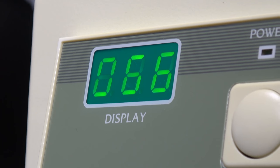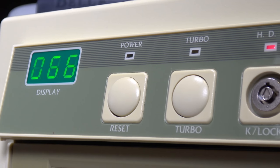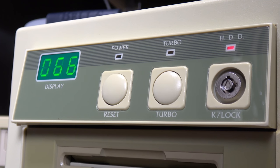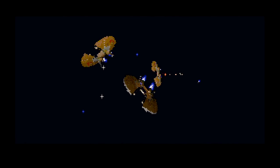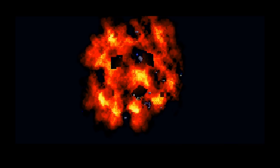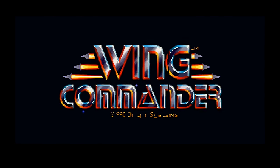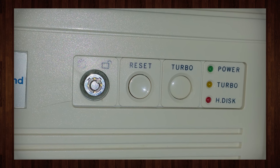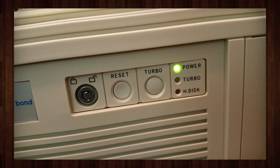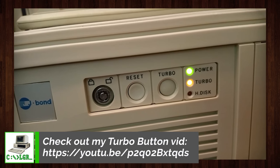Something else that is not required but I quite like on these older machines is a green display showing the current speed of the computer in megahertz. This paired with a turbo button is extremely useful because a lot of games in the early 90s and late 80s looked for a slower CPU — the turbo button enables that and slows down your computer. What it does exactly varies depending on the computer you have, but generally it slows things down.